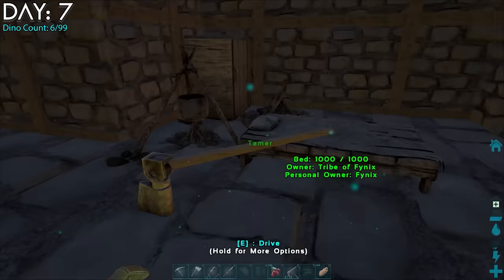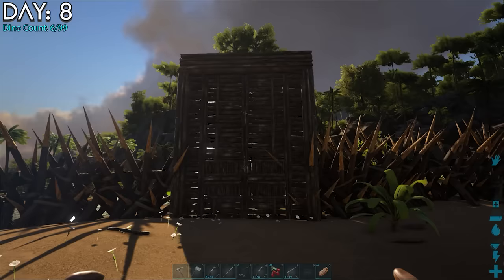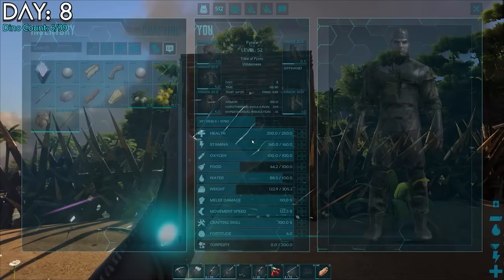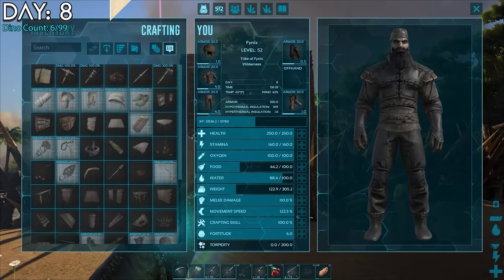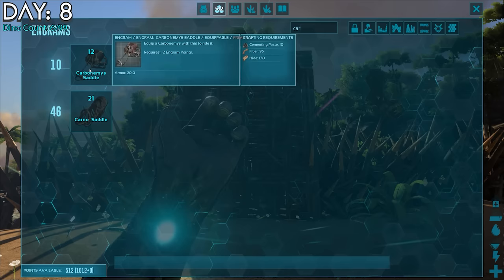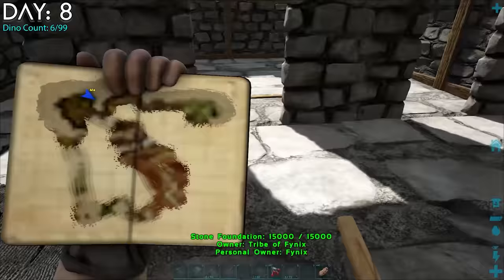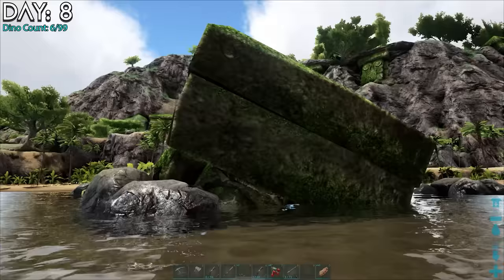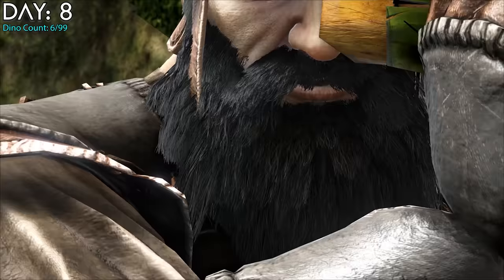Day 8. I was tired of living without knowing wild dino levels, so I needed to find some crystal — which was hard without a flyer. I knew of one spot with some crystal. Not a lot, but enough for a spyglass. Getting a spyglass would keep me safer and save time because I wouldn't have to constantly run up to everything I saw. There was literally one crystal node at my location, hidden between the rocks. I could see everything now and it felt great.